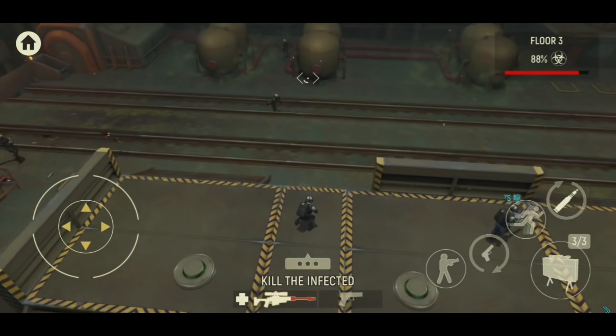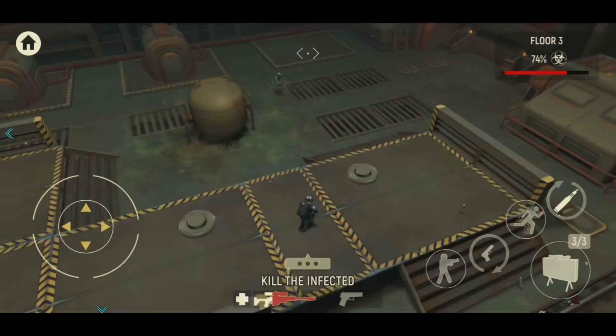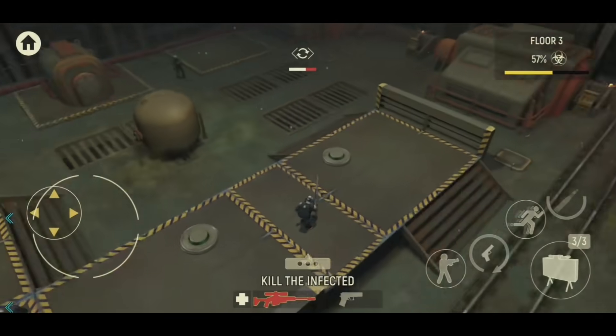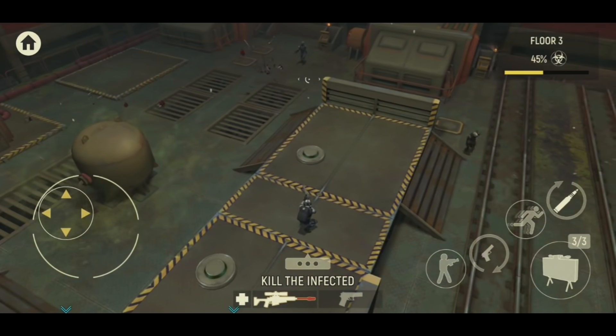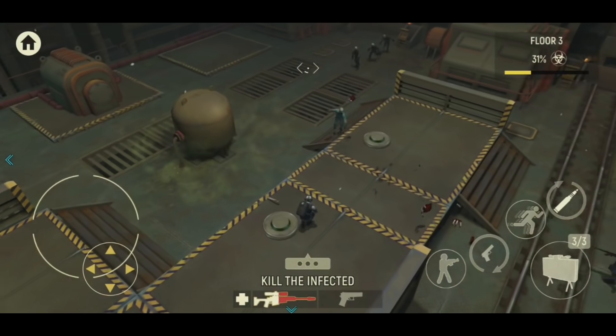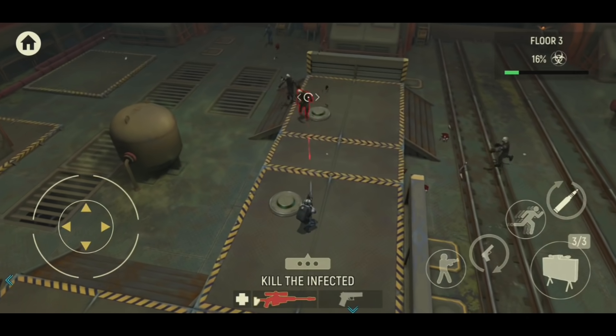Back to the gameplay - you can see me at the sniper area taking out as many zombies as possible. Priority here is the blue zombie, so I'm always constantly looking out for blue zombies and also the rifle zombie. On floor 3, this is the first appearance of the rifle zombie.